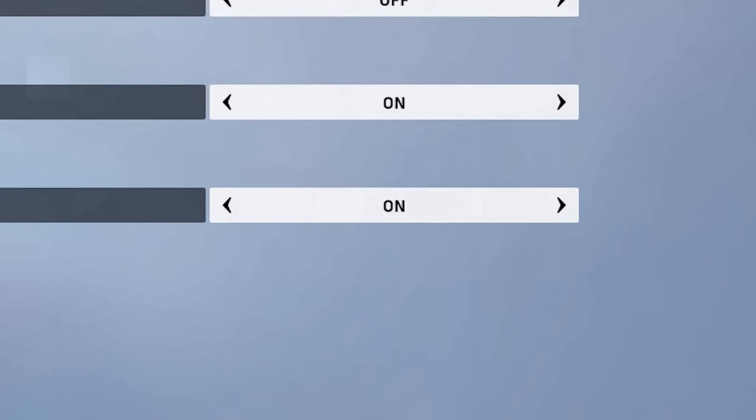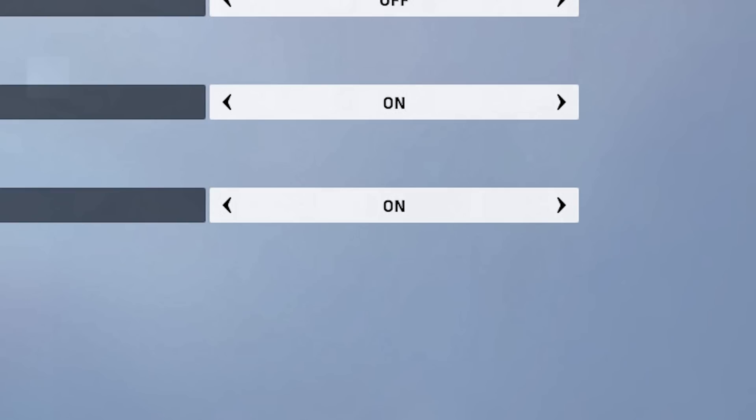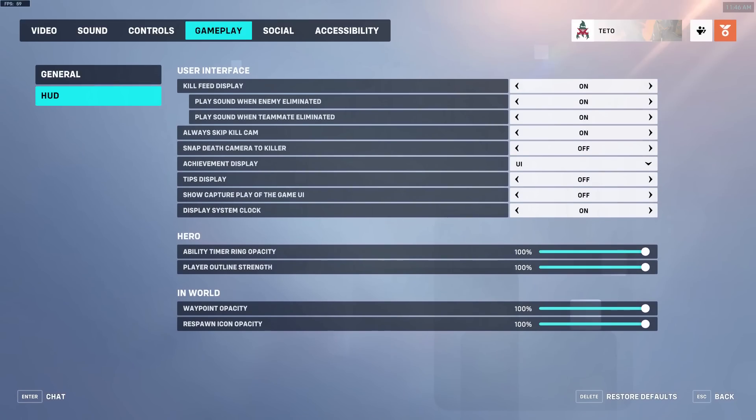Gameplay. Enable high precision mouse input — turn this on. This improves support for high polling rate peripherals, even when the game runs at lower frame rates, and improves responsiveness and accuracy.